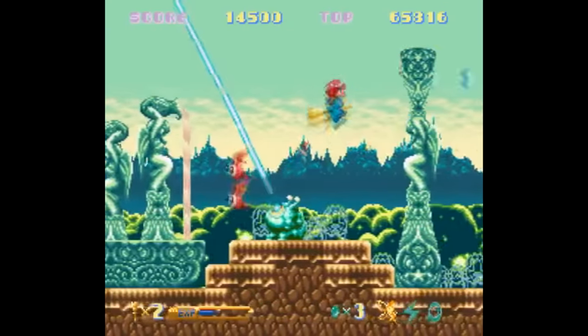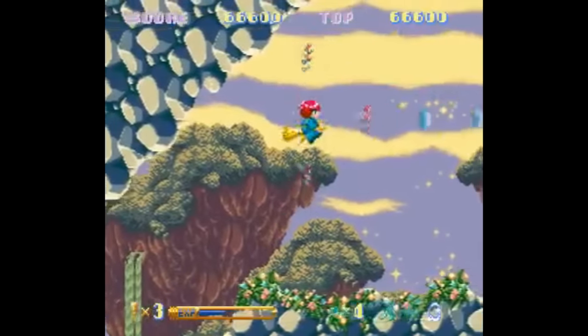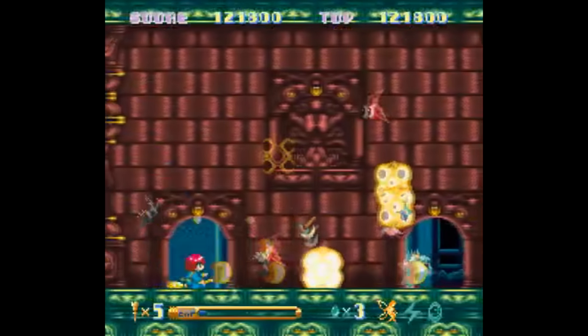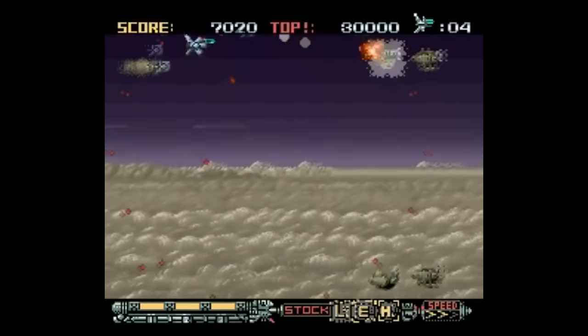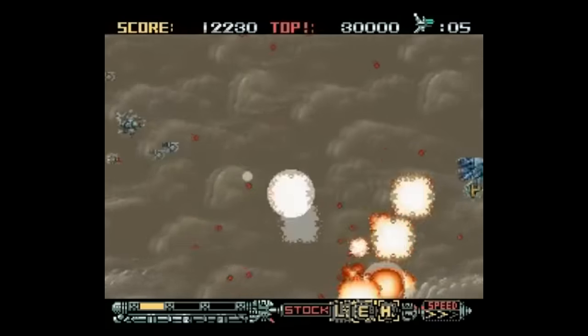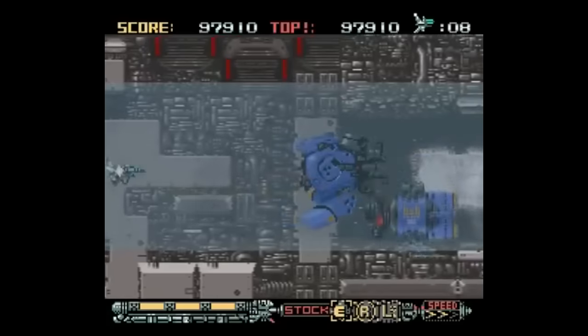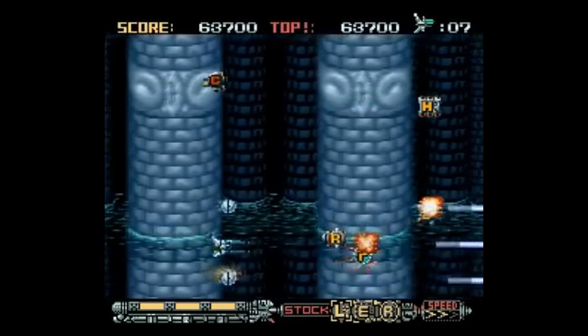Martian Adventure Cotton 100% is a horizontal scroller for the Super Famicom with anime-style artwork and some nice-looking bosses. It's a perfectly fine game, but it's a bit on the easy side. Phalanx, otherwise known as the game with the old dude playing a banjo on the cover, is a horizontal scroller that's unremarkable but solid. It's well-balanced, although it's a bit on the easy side. The music here, though, is excellent — some of the best in the genre.